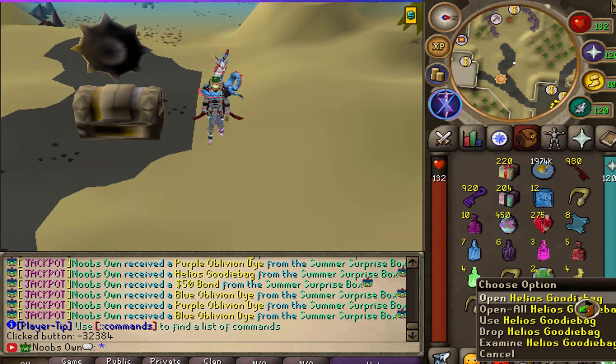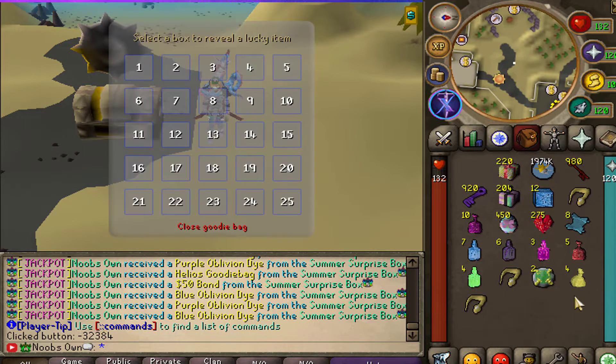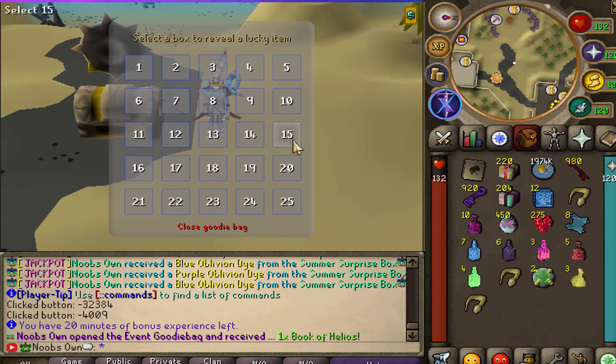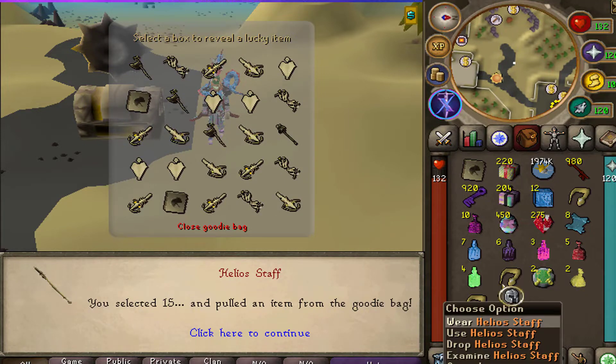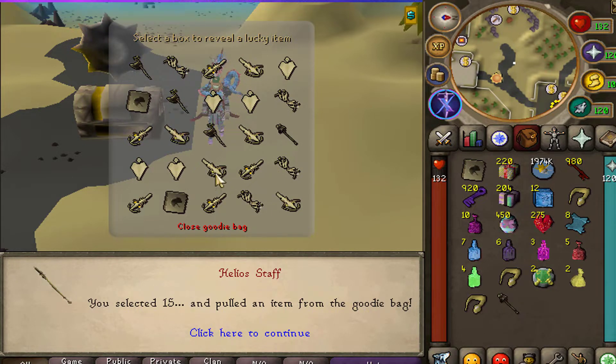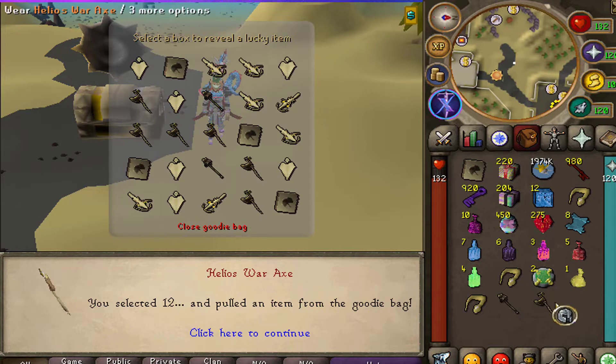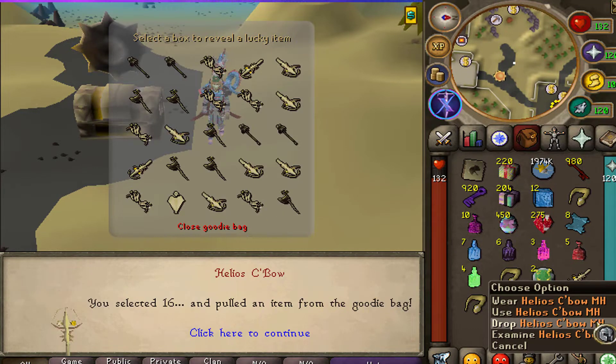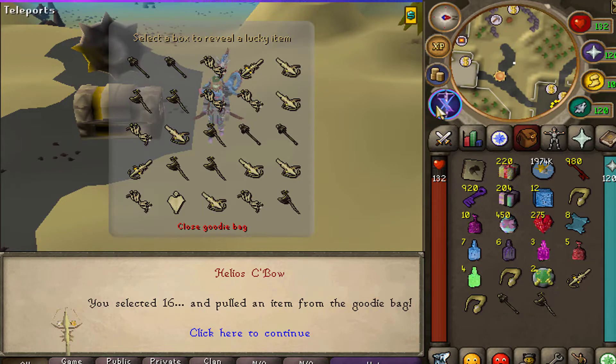Starting off, I'm going to showcase these helios goodie bags. It works like any other goodie bag but you have a guaranteed chance of getting one of the helios pieces. It does depend on which one you pick, but all of these are really good. From opening four bags we got a staff, a book, war eggs, and a crossbow main hand — so we actually got lucky and got four different pieces.